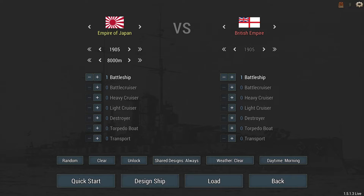Your forces: any nation besides the British, year 1904, one battleship — pre-dreadnought — and ten transports. You may not use the French Experimental, American Experimental 1, American Experimental 3, American Experimental 4, or the Italian fast semi-dreadnought hulls.